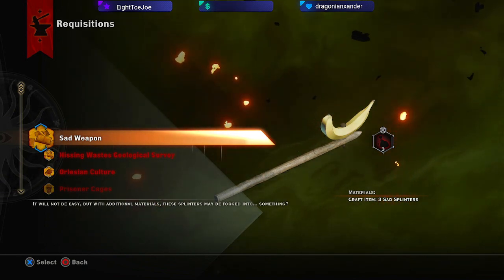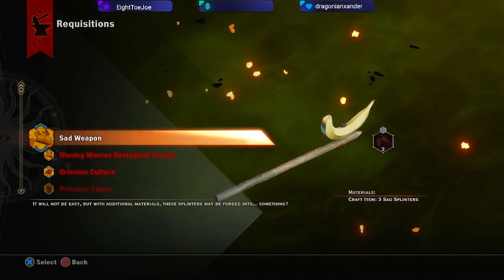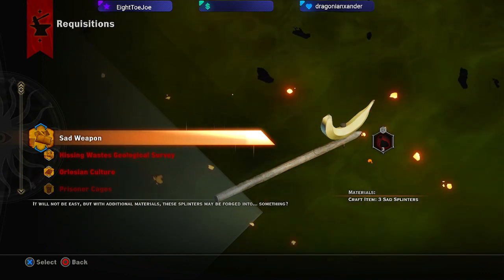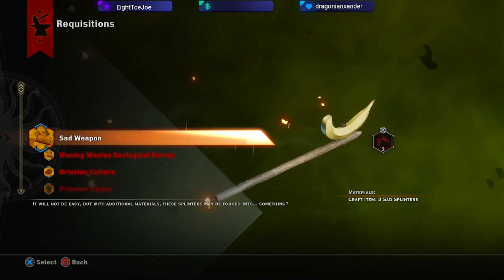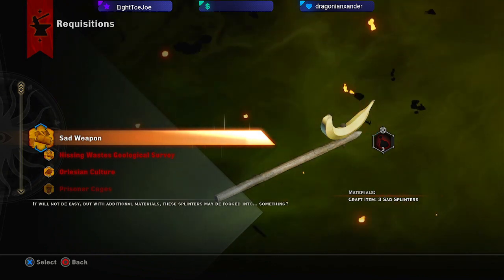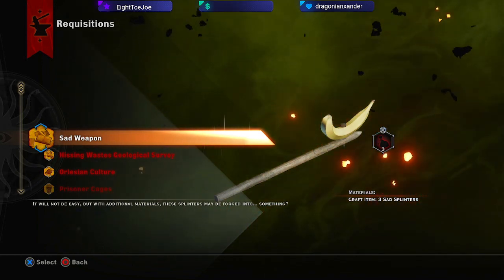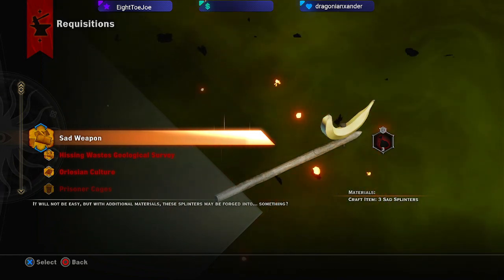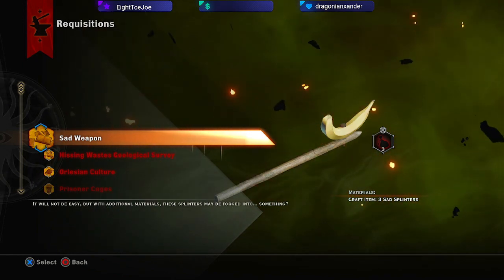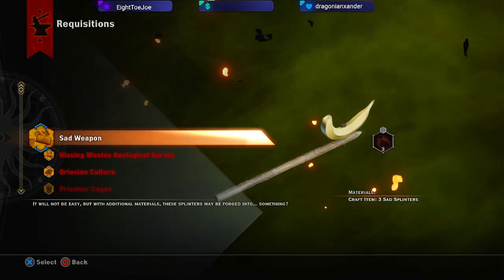But once you have the three sad splinters, which, as a reminder, are obtained by busting in the front door of a keep — like the one in Crestwood, if you just run up on it and bust in the door. There's one in the Western Approach. And as long as you do it... I think there's one in... not in Preleon. Not the Emerald Graves. The other one. Anyway, you'll get the sad splinters. But if the enemies do it, I'm like 90% sure that it doesn't drop the sad splinters. And there's not that many of those keeps in the game — I think there's more than three, but not many. So you want to make sure you hit the doors first so that you get the sad splinters.